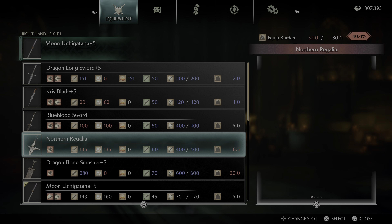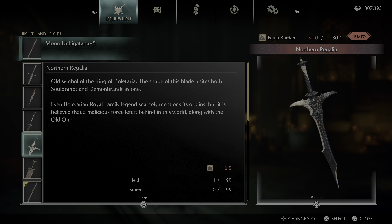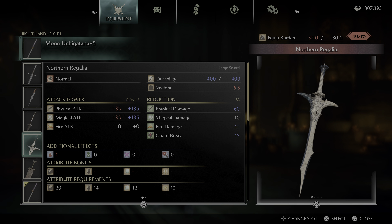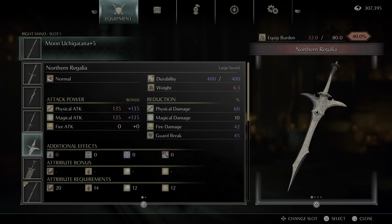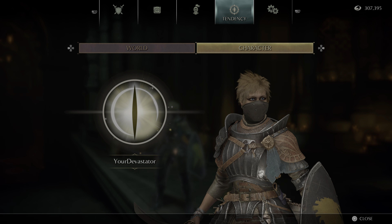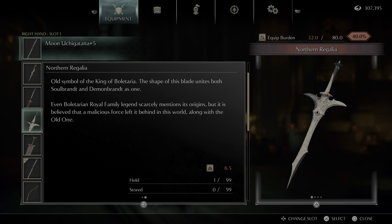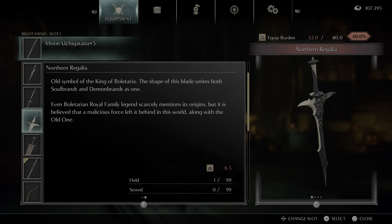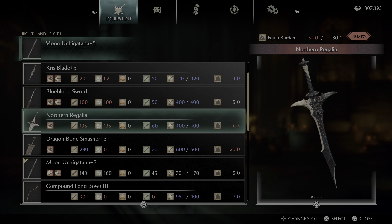It definitely helps in the later New Game Pluses to have the Blue Bloodsword and use Light Weapon to buff it even further. However, the Northern Regalia — you get this by combining the Soulbrandt and Demonbrandt into one. This is helpful for a bit once you get it, but kind of like the Dragon Longsword it has no scaling attribute bonuses. The bonus here is tied to your Character Tendency. If you're not at pure black or pure white, this weapon won't be at its maximum available damage. It's a helpful weapon to have, but once you max other weapons in further New Game Pluses, it's not really necessary.